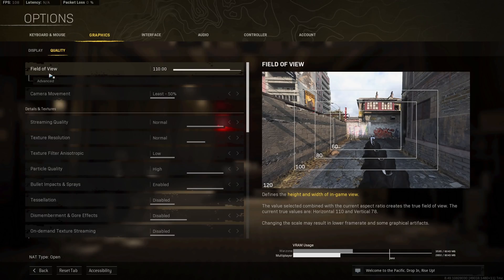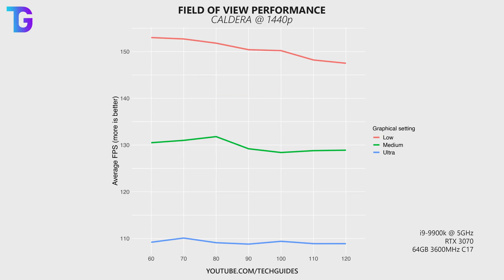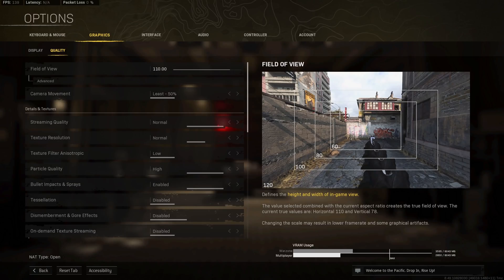Moving on to the quality tab, let's discuss field of view. On Caldera, setting FOV to higher values gradually decreases performance, with the lowest performance at 120 degrees. Going from 60 to 70 provides a slight improvement, but then performance drops steadily. The sweet spot balancing performance and field of view is around 100. Personally I prefer 110.